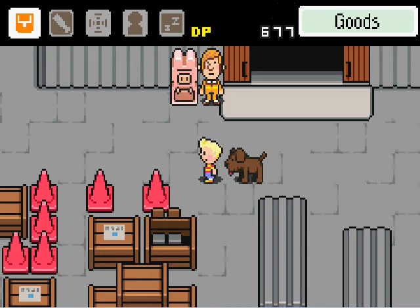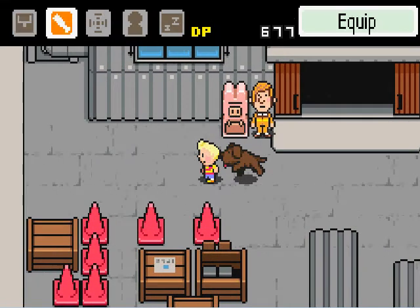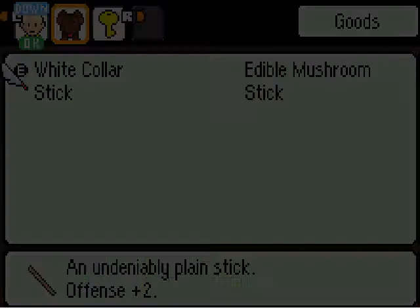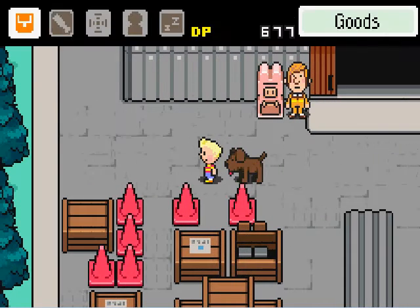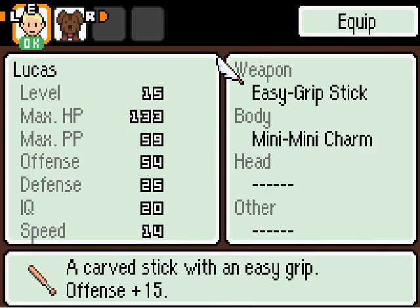While I was fighting the enemies, I also got a bit more money and some more items. I got all of this now. Apparently Boney has two sticks, but I don't see how that really helps since Boney can't equip weapons. And I already have the easy grip stick right here, which looks more like a baseball bat.